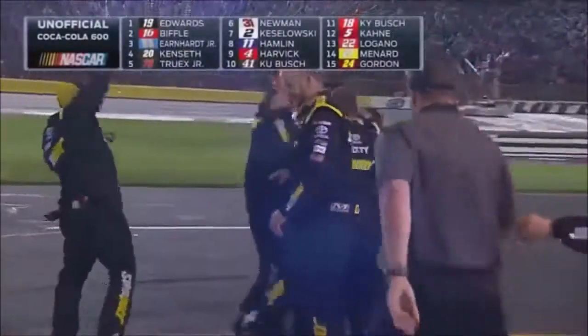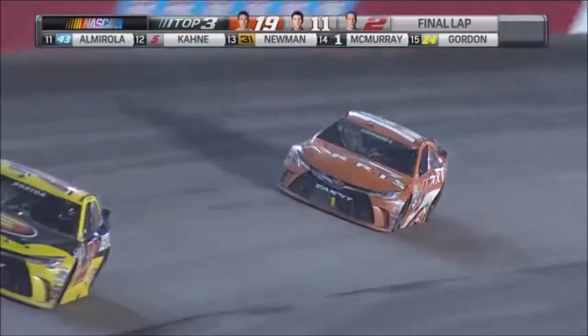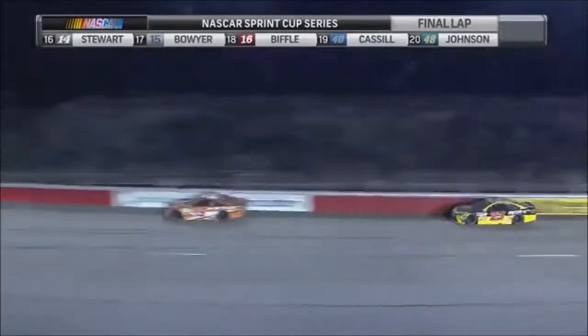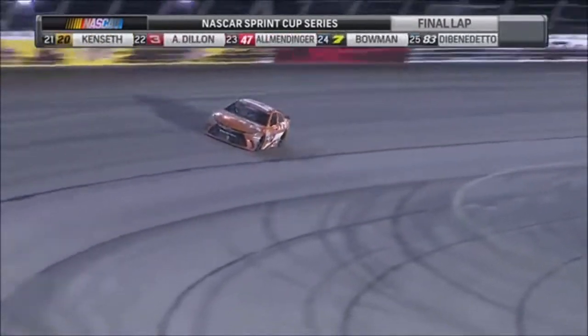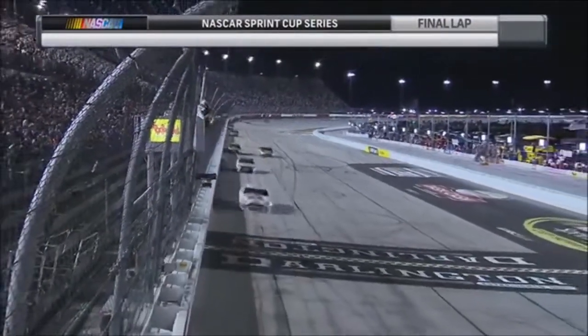The white flag is out — one more time at Darlington. Carl Edwards won at Charlotte in the 600-mile race earlier this year, and now the longest race of the year time-wise — down the backstretch for the final time. Carl Edwards, as he comes through three and four, he'll see the checkered flag and add his name to the legends that have won at Darlington. Carl Edwards wins the Southern 500.